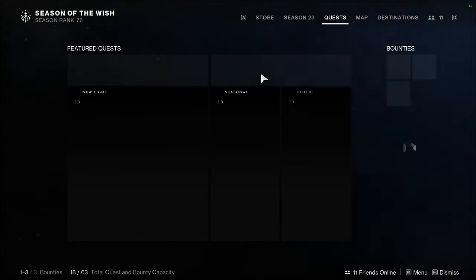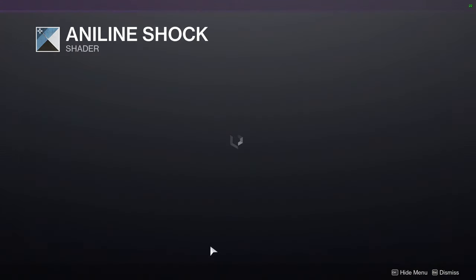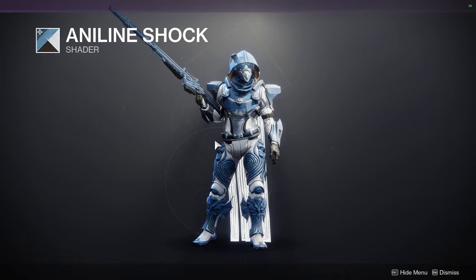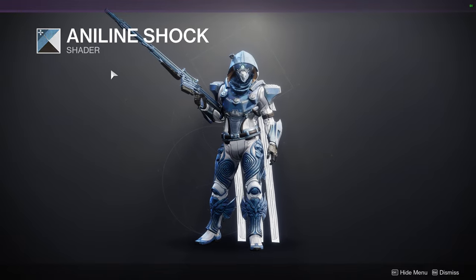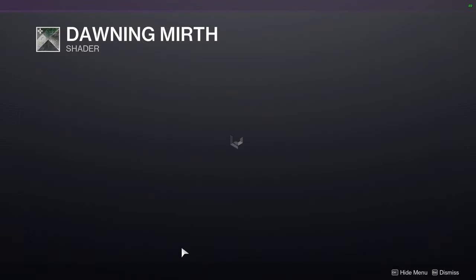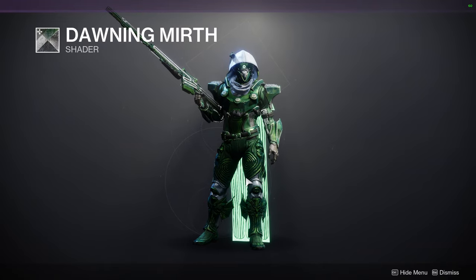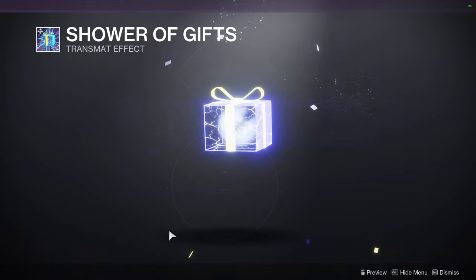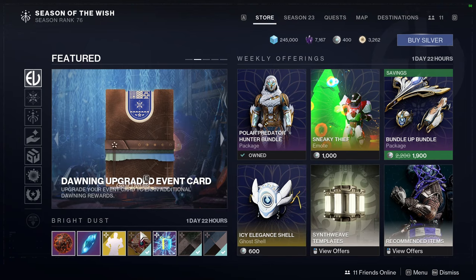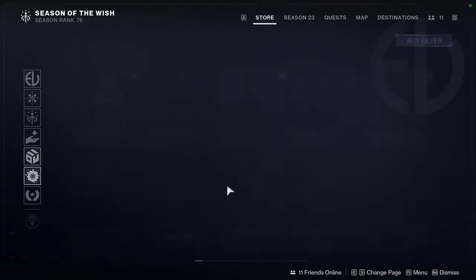Let me go to Eververse real quick. We have Aniline Shock — I think the shader's decent, blue and white. I can definitely see people doing some dope stuff with it. We have Dawning Mirth — this looks decent as well. I don't like the silver, but I do like this green. Shower of Gifts is also there. There's a Confectionary Shell that I don't remember picking up — I got it from an engram for sure, because I would not buy that.